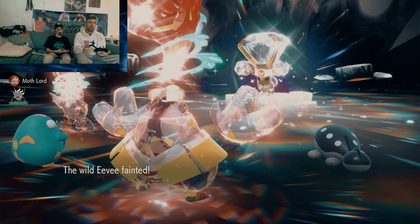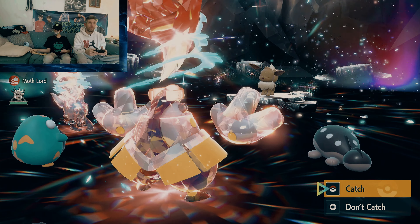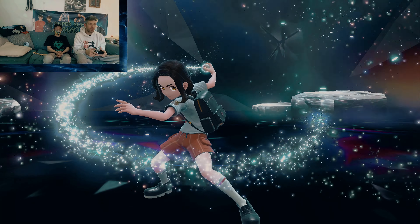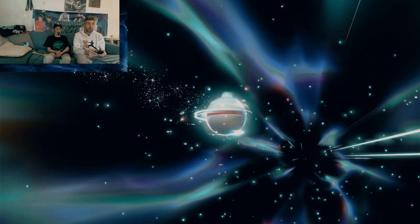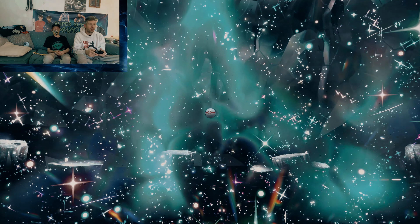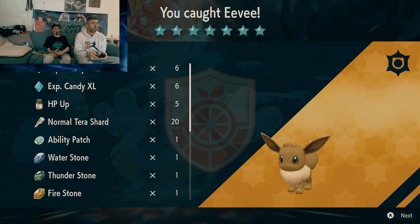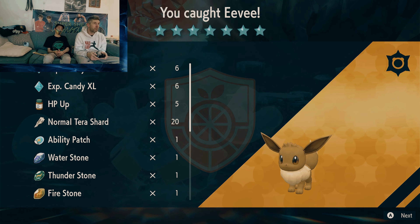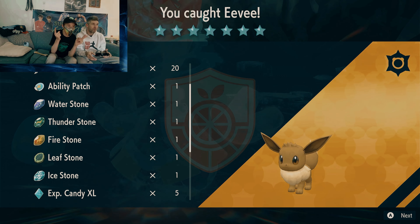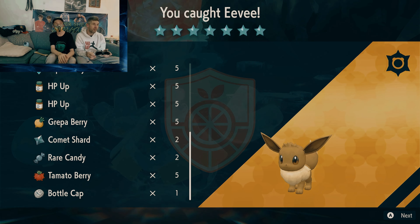We're going to go ahead and catch this one. I'm going to put her in a Premier Ball — I catch all of them in that. Any time I do raids, I catch them in the Premier Ball. Then we will show you the rewards. You're going to get a whole bunch of really good stuff. There is the catch! Now we have Eevee with the Mightiest Mark. We get XP, XP XL, HP Up, Normal Shards, Ability Patch, Water Stone — we get all of these stones to evolve Eevee. Water Stone, Thunder Stone, Fire Stone, Leaf Stone, Ice Stone, more candies, HP Up, Gabba Berry, Cosmic Shards, Rare Candy, Tomato Berry, and a Bottle Cap.